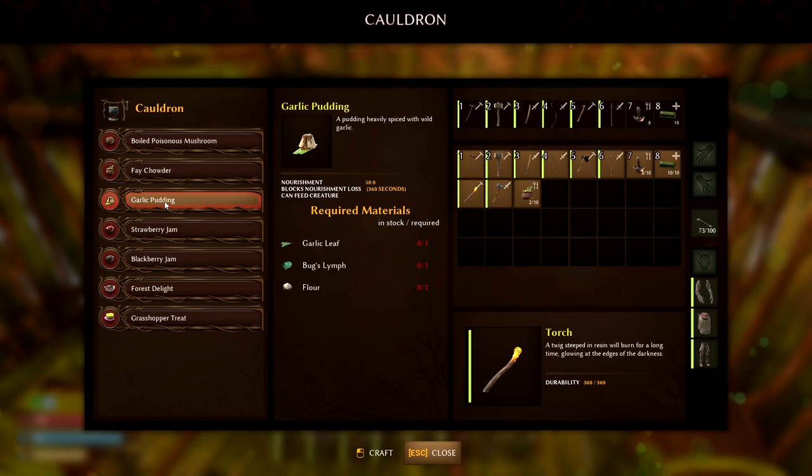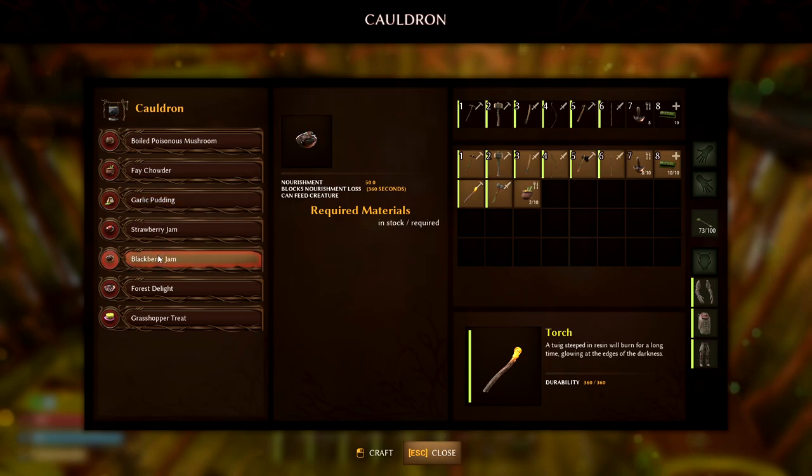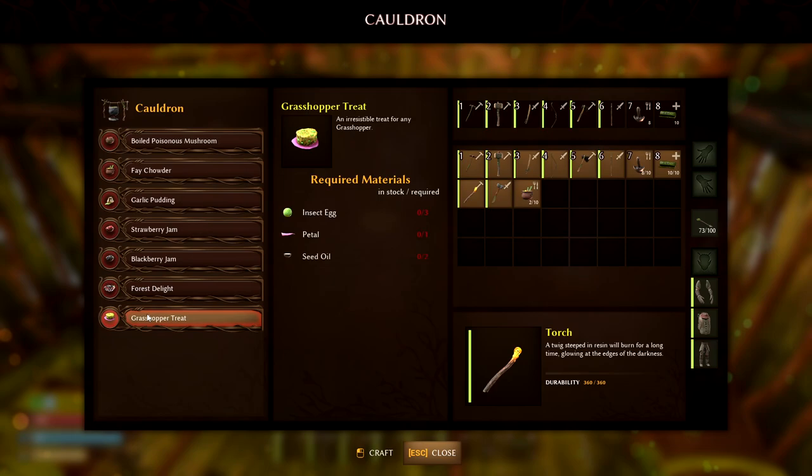I had the guy at the very beginning, Herod — I had him make me both sets of armor. There are other foods in here that are really nice. This grasshopper treat we'll work on too. Seed oil, insect, egg, and petal — so I could get a grasshopper. We could do that as well.